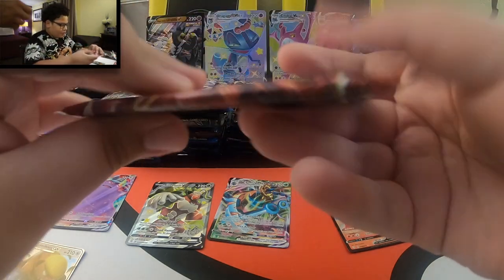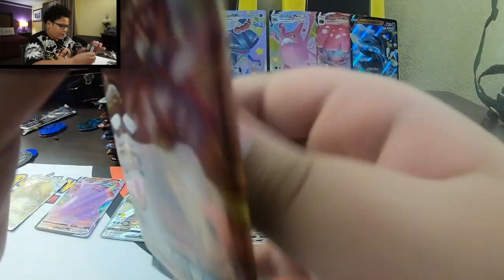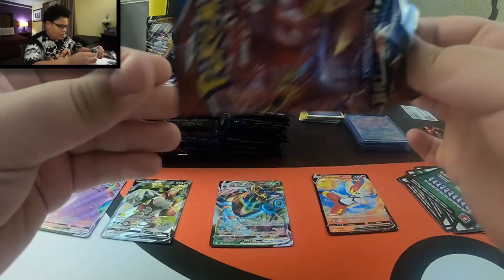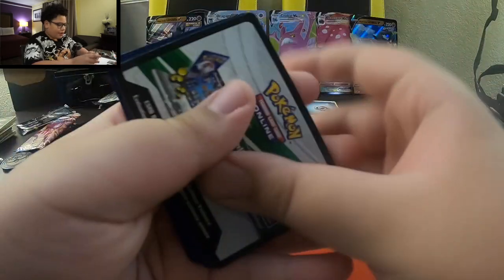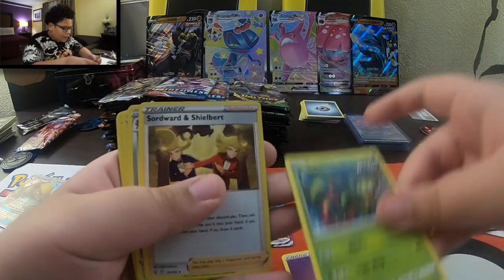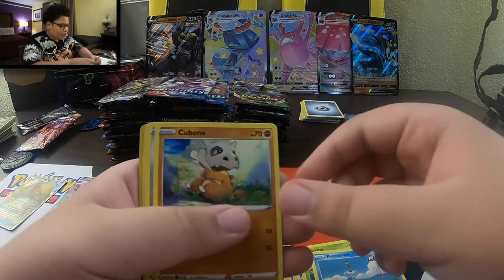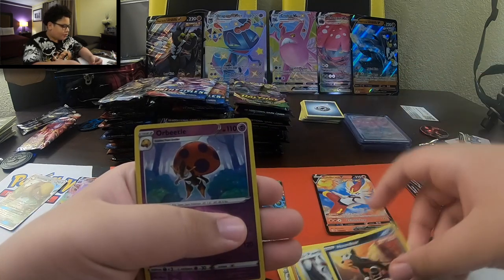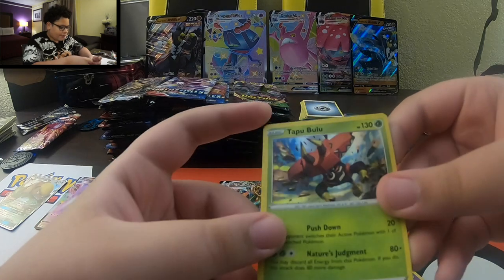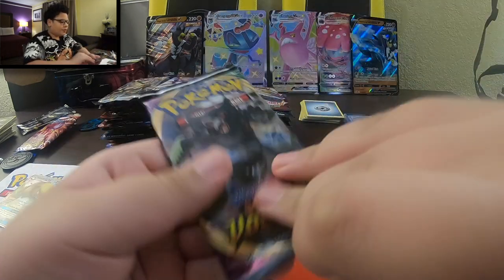Another Battle Styles right here. What do you guys think is in this one? Green and white code card - that could be a good sign. One, two, three, four. Energy, Carnivine, Swordward and Shilbert, Bisharp, Romantus, Amari, Cubone, Pandaward, Houndoor, Reverse Holo Orbeetle, and a Holo Tapibulo. It's actually a nice holo - great reflection.